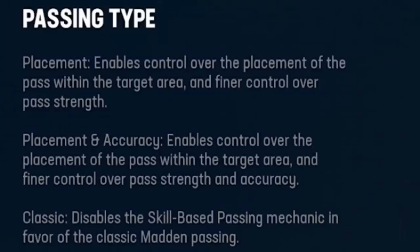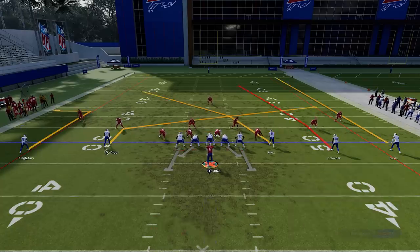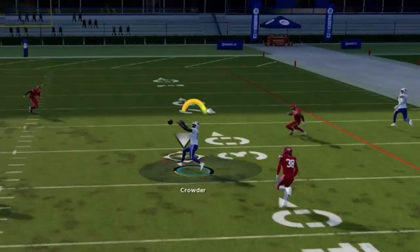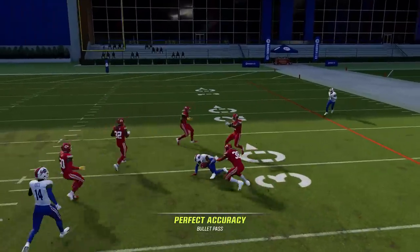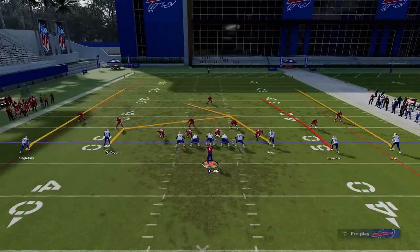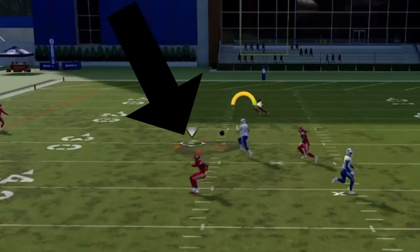The next one is just placement, which is probably my favorite because I really didn't see a ton of benefits to placement and accuracy. Placement basically enables control over the placement of the pass within the target area — which they call the reticle — and finer control over pass strength. You're going to start seeing a reticle on the field with a freeform control, which gives you a visual aid of where the ball is going to be placed within that reticle. To me, this system really just gives you a visual representation of what you already have in classic mode, and the only real difference is the freeform control, which I'll go over later.